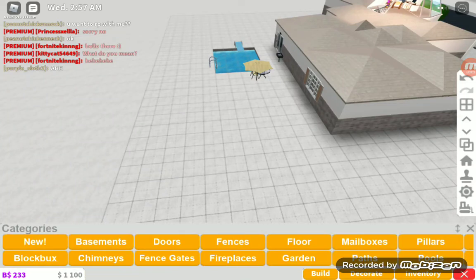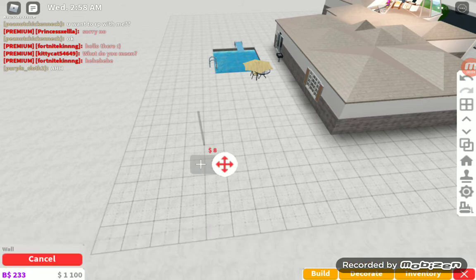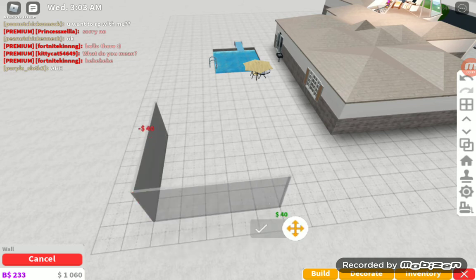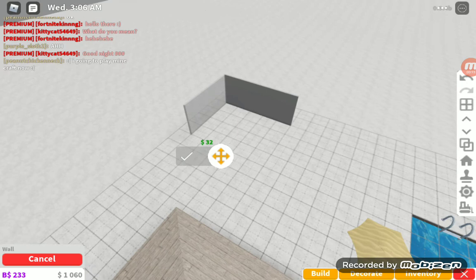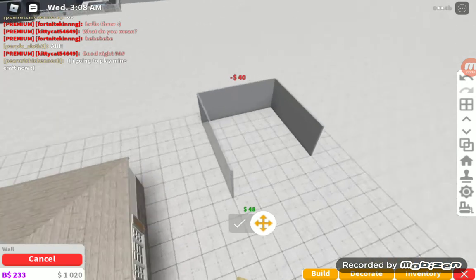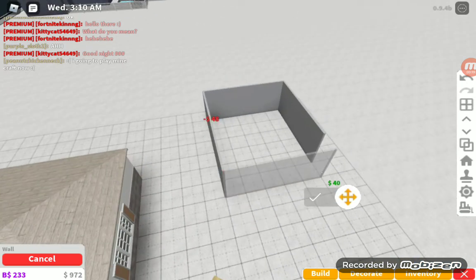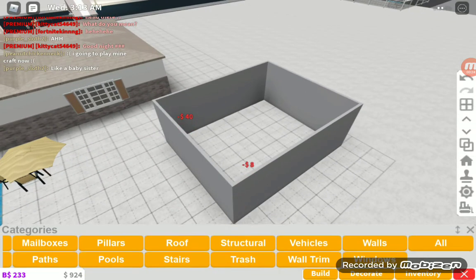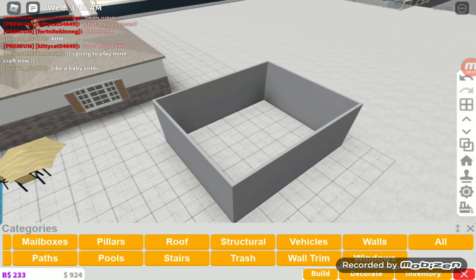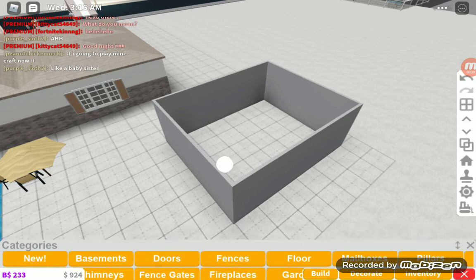Hey guys, today I'm going to be showing you how to build a house in Luxburg without using the second floor game pass — and no, I do not have it. I'm not trying to be a hypocrite, so come on.